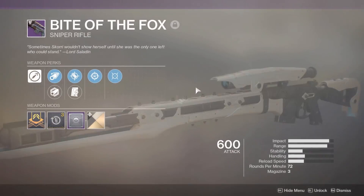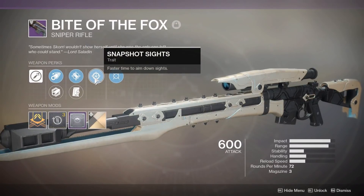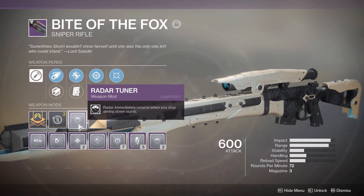And I'm using the Bite of the Fox — it's a vendor roll from the last time Iron Banner came through. So Moving Target, Snapshot, Accurized Rounds, and Corkscrew, and we've got a Radar Tuner mod on it.